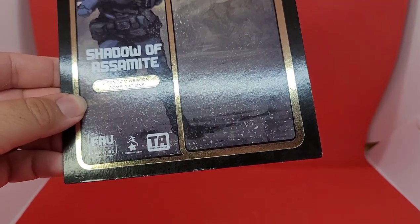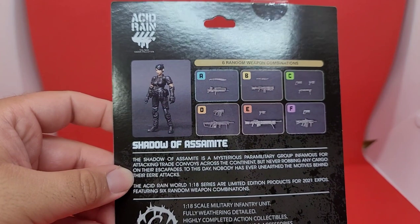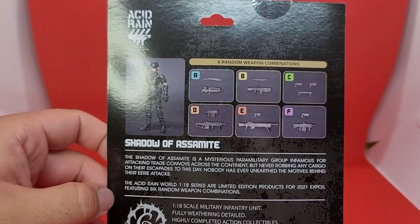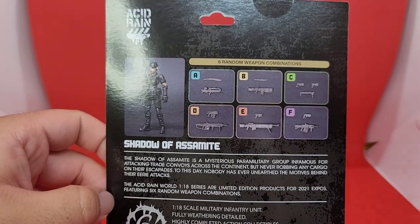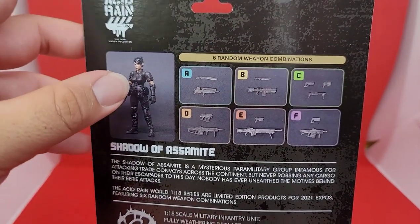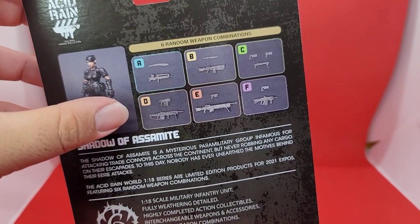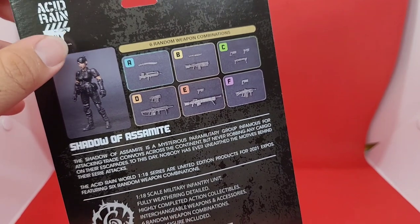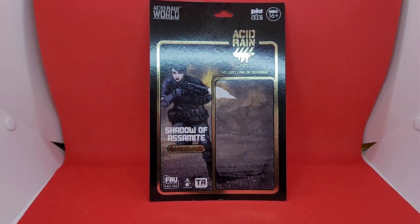On the front you have the normal Favco1, Scronix.com info, and the back shows all six weapon combinations. The one I ended up getting is C — the shotgun and the two pistols. I wish I had gotten D or E because I've never owned either of those guns and that would have been really badass. If anyone's trying to trade, let me know.